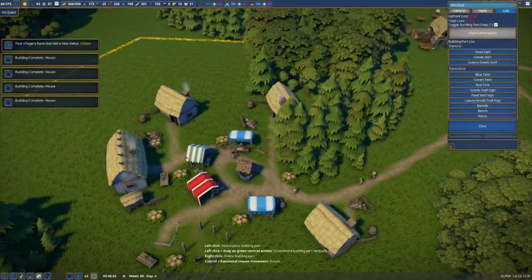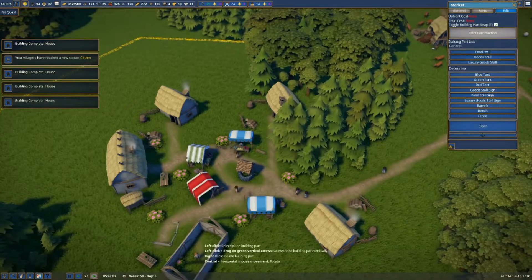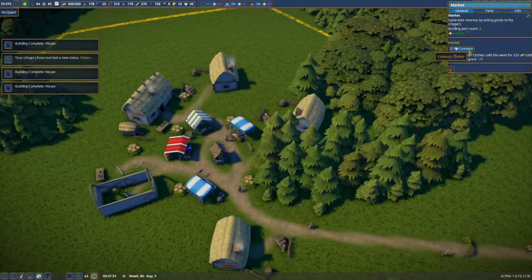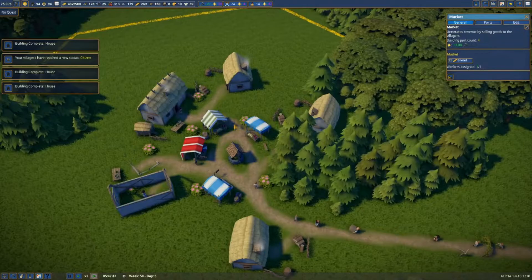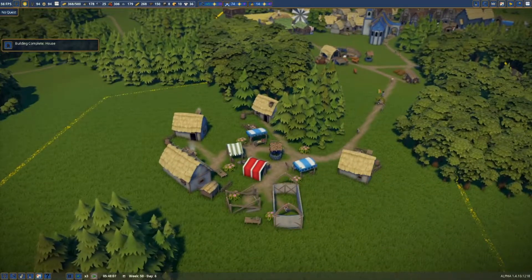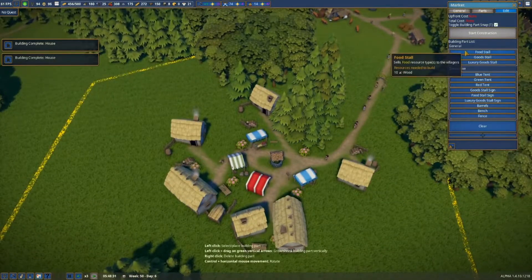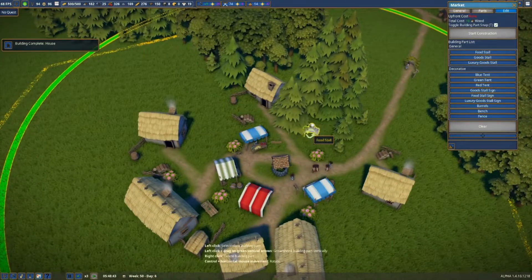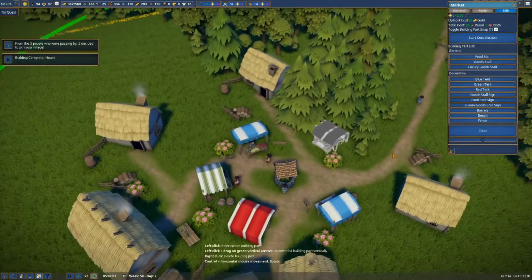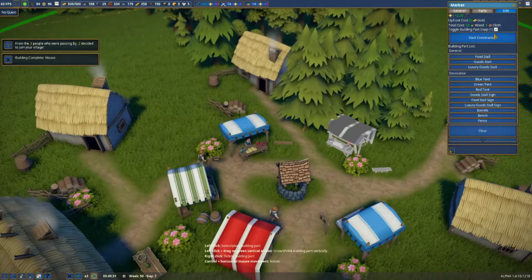Let's just build another little market here - food goods. There's a berry hut just there so we could have another market for berries. Let's put it just there, with a red tent above it and a little bench just there. Start construction, perfect. Durability is still very high.